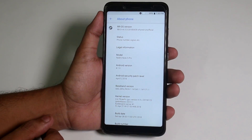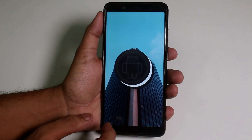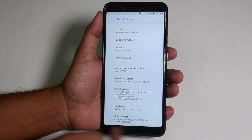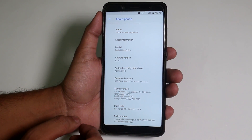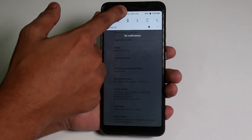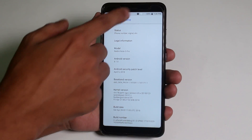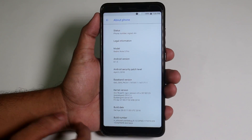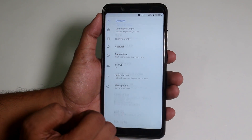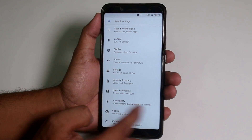This is the 28th April 2018 build running on Android 8.1. As you can see, there is no navigation bar here because I am using the new touch gestures — it goes back and it works from both sides.